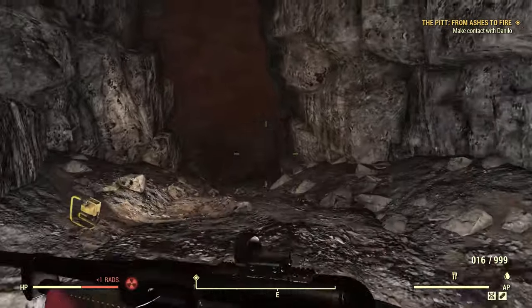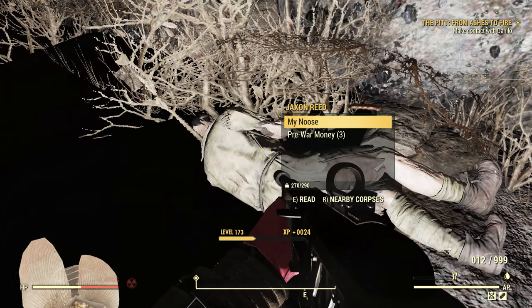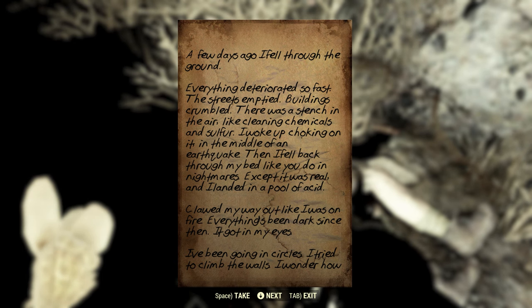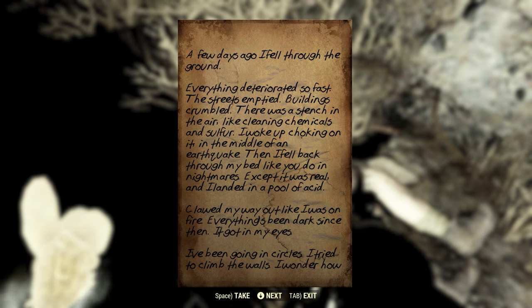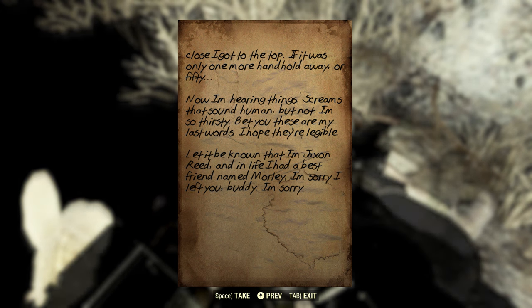Let's quickly check this out over here. More radroaches. There's a note here — Jackson Reed, 'Including my noose': 'A few days ago, I fell through the ground. Everything deteriorated so fast. The streets emptied. Buildings crumbled. There was a stench in the air like cleaning chemicals and sulfur. I woke up choking on it in the middle of an earthquake. Then I fell back through my bed like you do in nightmares, except it was real. I landed in a pool of acid. Clawed my way out like I was on fire. Everything's been dark since then — I got it in my eyes. I've been going in circles, tried to climb the walls. I wonder how close I got to the top — if I was one more handhold away or fifty. Now I'm hearing things. Screams that sound human, but not. I'm so thirsty. Bet you these are my last words. I hope they're legible. Let it be known that I'm Jackson Reed, and in life I had a best friend named Morley. I'm sorry I left you, buddy. I'm sorry.' So everything here collapsed very quickly; he was blinded and attempted to find his way out.